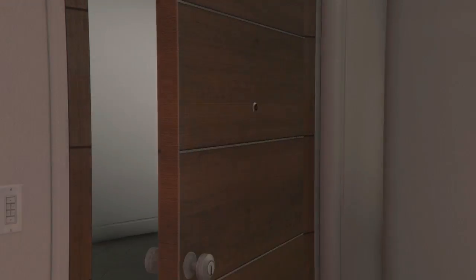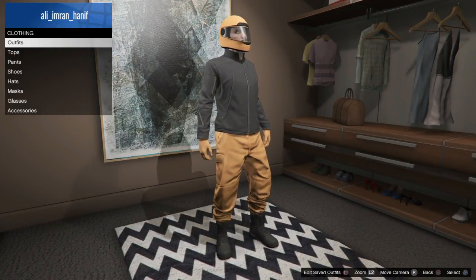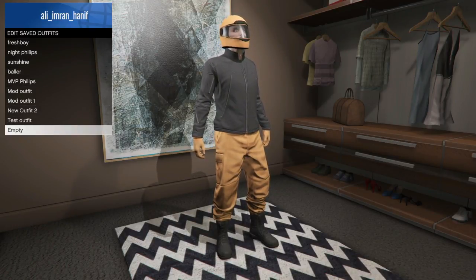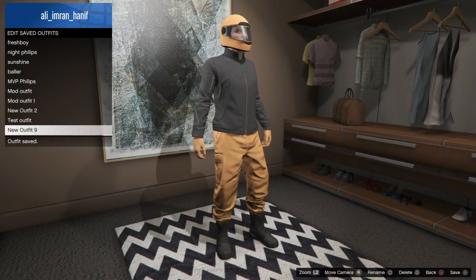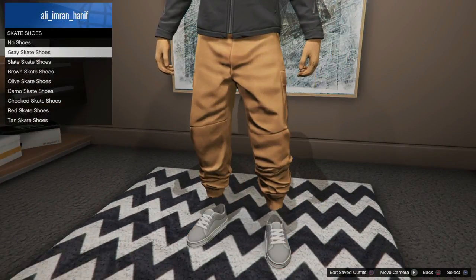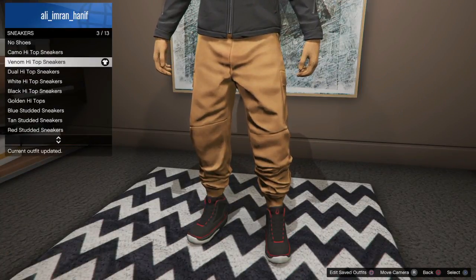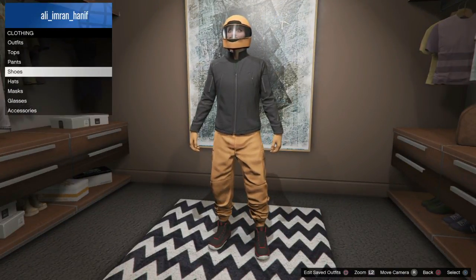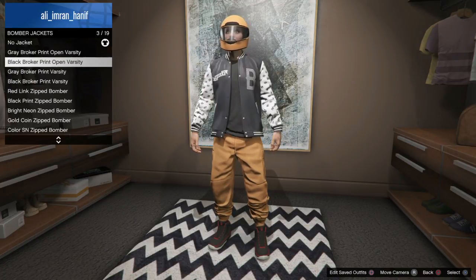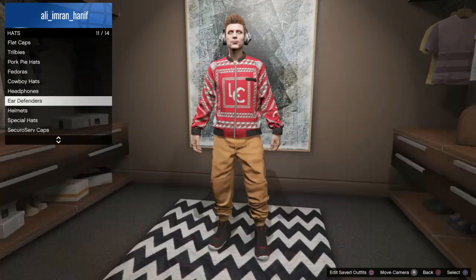From this point, go into your apartment and save the outfit. Enter your apartment, go to your room, go to the closet, and save the outfit. Once saved, you can take off the shoes and add custom sneakers — I suggest high-top sneakers since they look better with jogger pants. You can also change the jacket, apply any top you want, and take off the helmet too. Make sure you save the outfit.